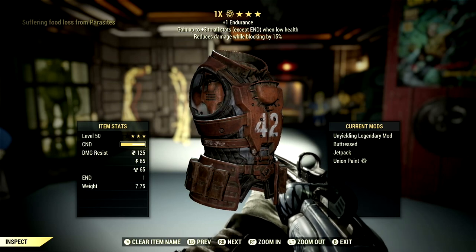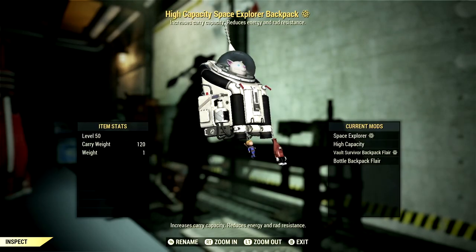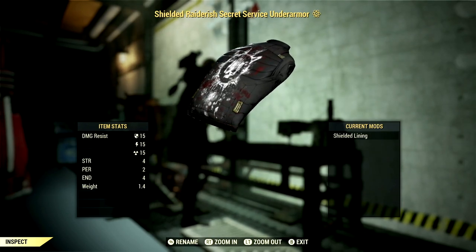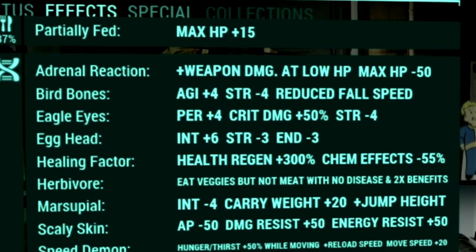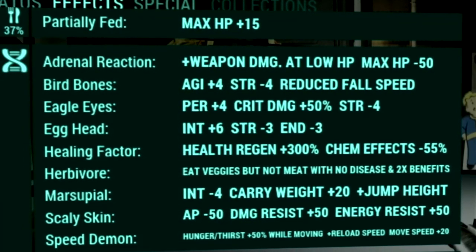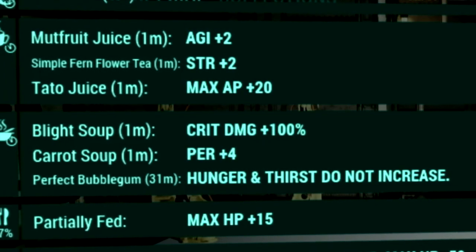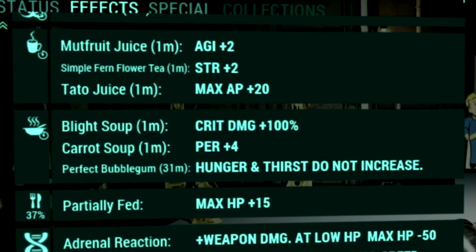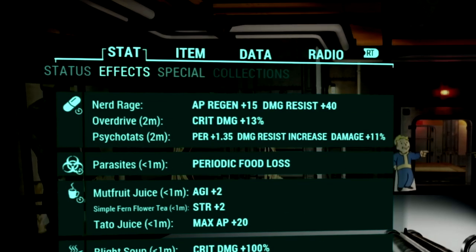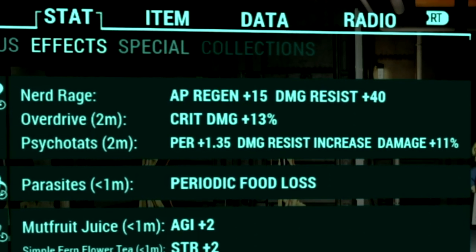Over in the armor, I'm using a full set of Unyielding gear — gain up to plus 3 to all stats except Endurance when at low health — which is amazing for a low health bloodied build. My backpack uses a high capacity mod for plus 120 carry weight. For under armour, I'm using the shielded Secret Service Under Armour for plus 4 Strength, plus 2 Perception, and plus 4 Endurance. The mutations used are: Adrenaline Reaction, Bird Bones, Eagle Eyes, Egghead, Healing Factor, Herbivore, Marsupial, Skinsight, and Speed Demon. For food buffs: Mutfruit Juice for plus 2 Agility, Simple Farm Flower Tea for plus 2 Strength, Tato Juice for plus 20 Max AP, Blight Soup for plus 100% Critical Damage, Carrot Soup for plus 4 Perception, and a Perfect Bubblegum so Hunger and Thirst meters don't increase. For chem buffs: Overdrive for plus 13% Critical Damage, and Psycho Tats for plus 1.35 Perception, Damage Resist increase, and plus 11% Damage.